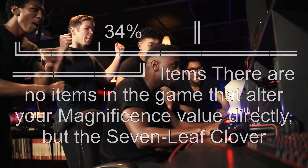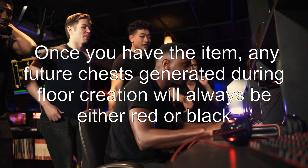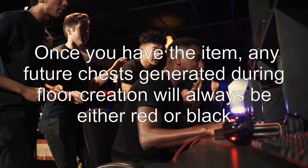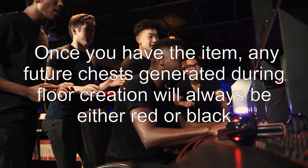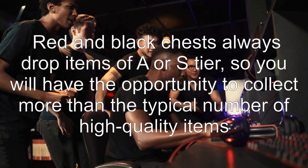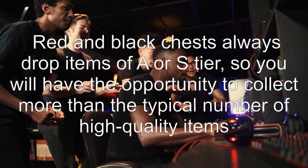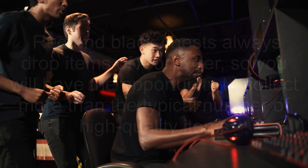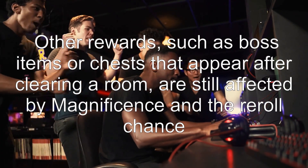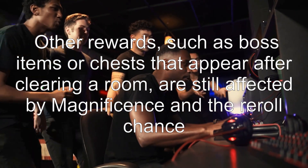But the Seven Leaf Clover does bypass the mechanic a little bit. Once you have the item, any future chests generated during floor creation will always be either red or black. Red and black chests always drop items of A or S tier, so you will have the opportunity to collect more than the typical number of high quality items. Other rewards, such as boss items or chests that appear after clearing a room, are still affected by magnificence and the re-roll chance.